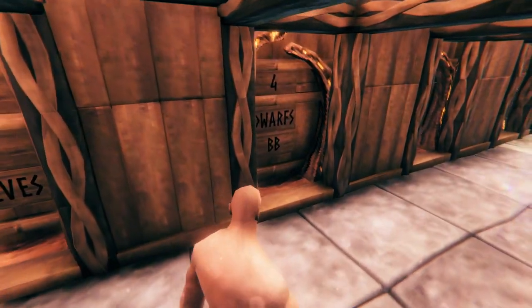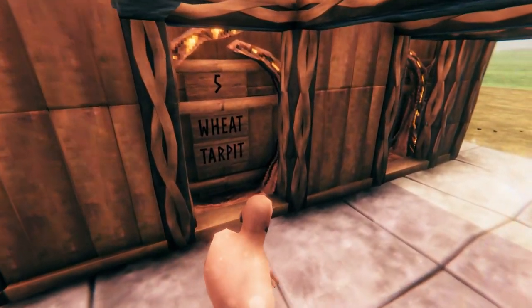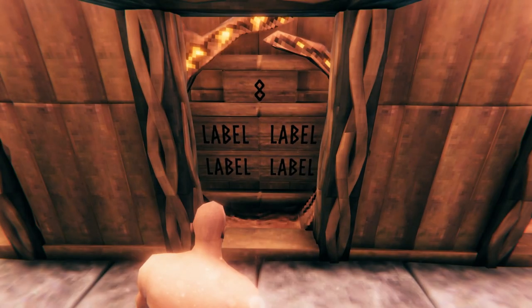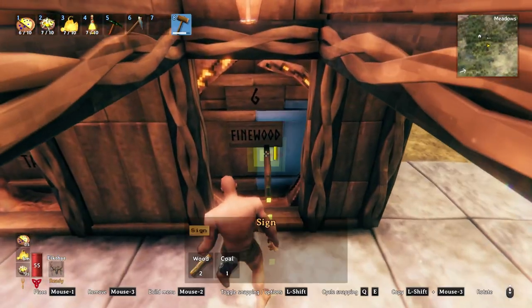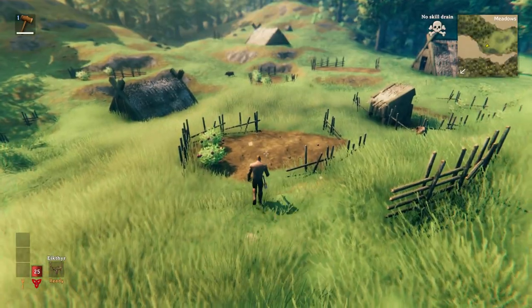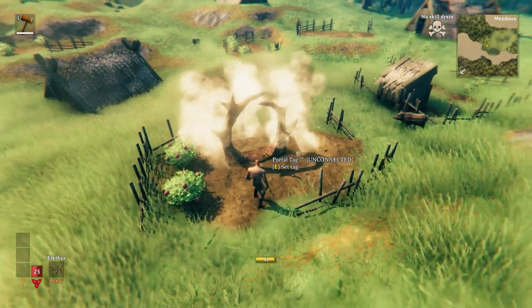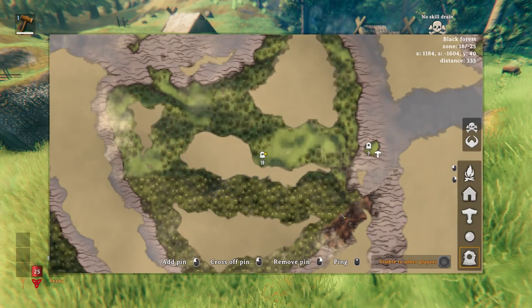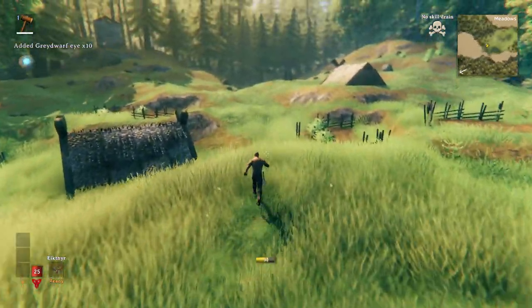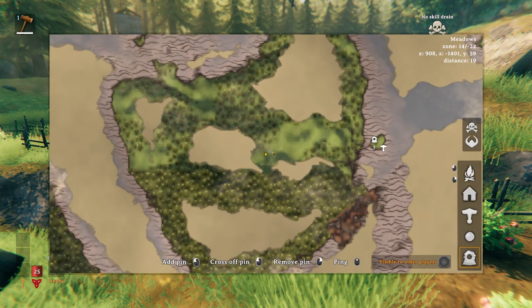...a tar pit, a greydwarf farm, or anything else you might want to return to — you've got room for at least four labels on each portal. You can keep a chest of wood and coal nearby so you can quickly write new signs when necessary. Also, whenever you place a portal in the world and assign a number to it, update that on your map as well. Same goes if you move that portal — basic map hygiene.